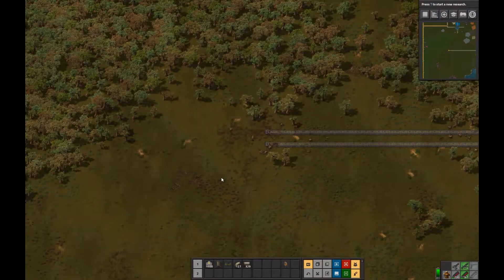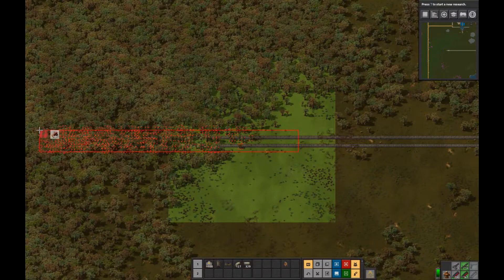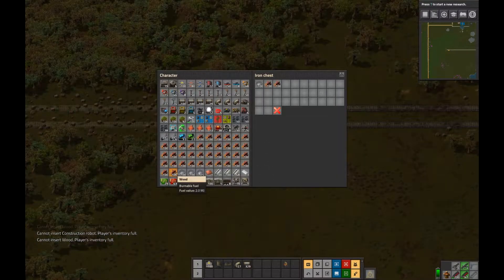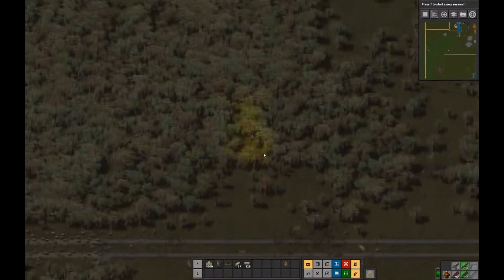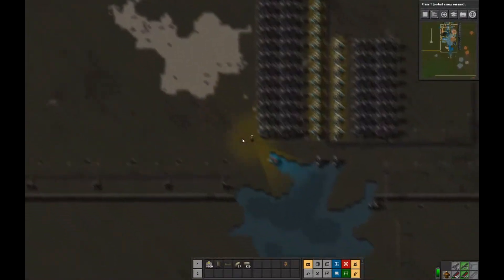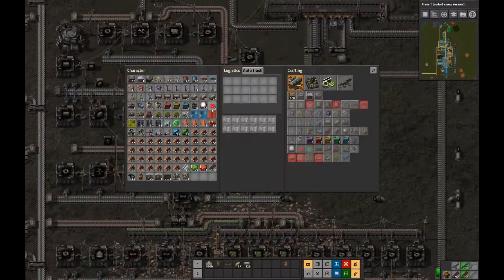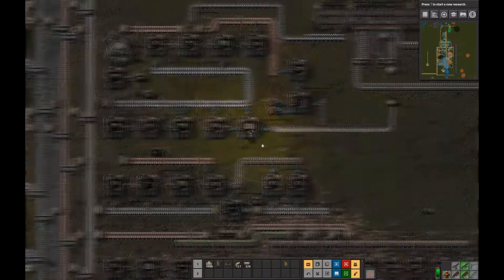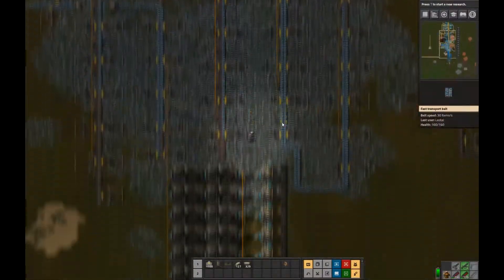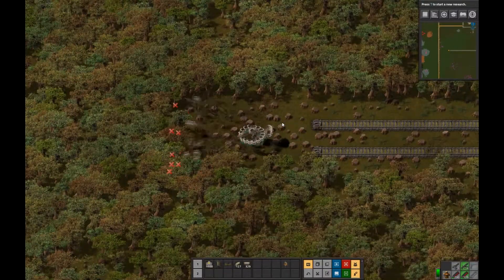This time we're fighting through the trees again. We just went through a nice straight stretch but we're right back into the thick of the trees. The construction bots cut them down but they end up putting a lot of trees in your inventory. What I usually do is put down a chest, fill it with trees, then shoot the chest with bullets — that destroys the chest and the trees are gone. I already have so much wood for power poles that I set up another chest just to be cautious.